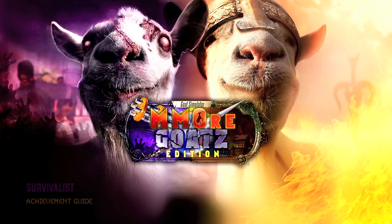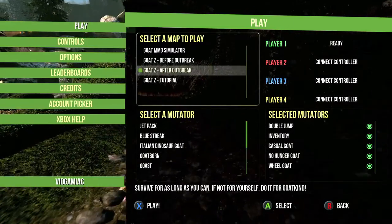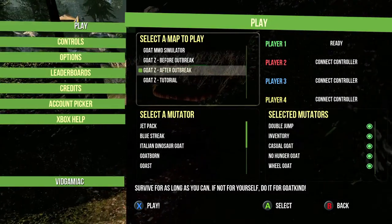Hey everybody, it's Sean here from VideoGamiac.com. Here we are today back in Goat Simulator, Mmore Goatz Edition, grabbing the Survivalist Achievement, which is to craft every single item in the After Outbreak mode of Goat C.